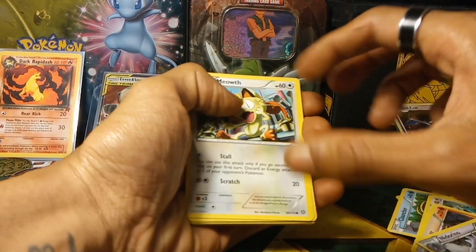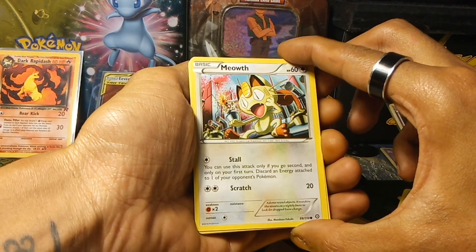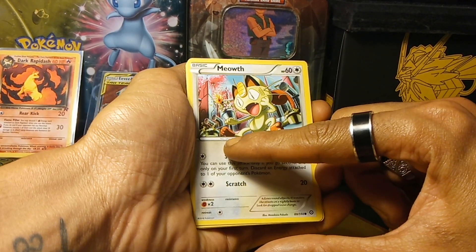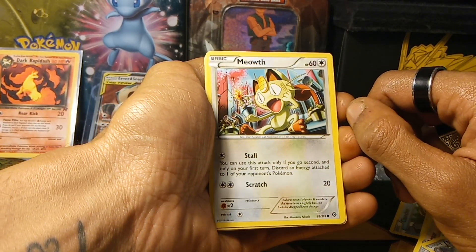Without further ado, let's do this. Starting off, we have a Generation 1 Pokemon which is none other than Meowth, which is number 52. Fun fact: Pikachu is number 25. Meowth and Pikachu are based off Tom and Jerry, just in case you didn't know.